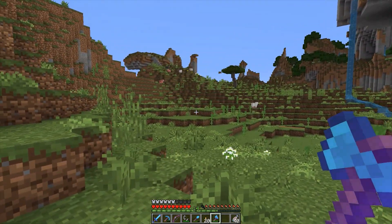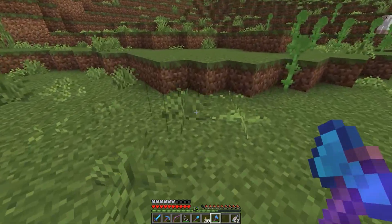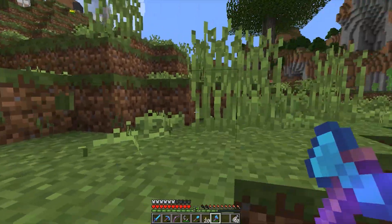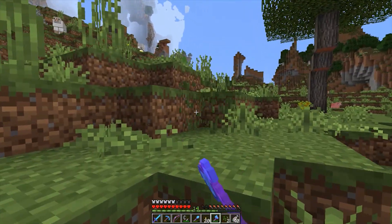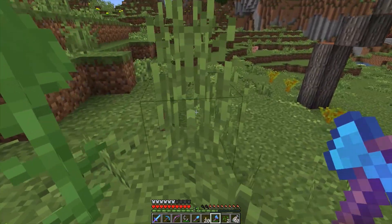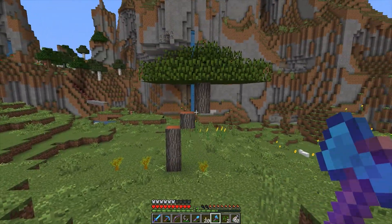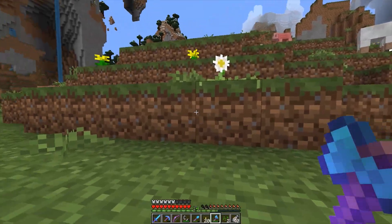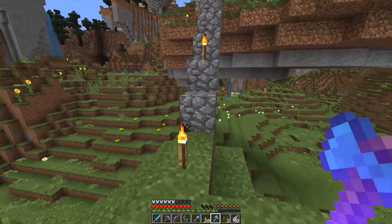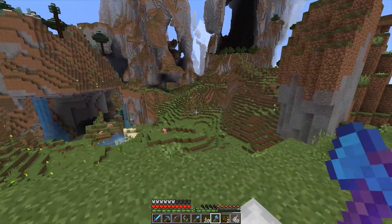I found this little prairie flower area here. I'll be getting rid of all the weeds on the ground — the big weeds because they look like creepers to me. I'll probably be getting rid of most of the sunflowers too. I started planting some acacia wood here — I need the acacia for a project but I'm not going to tell you what it is.